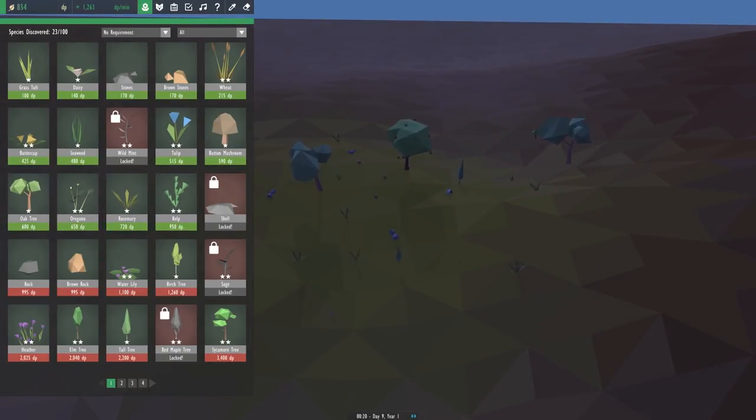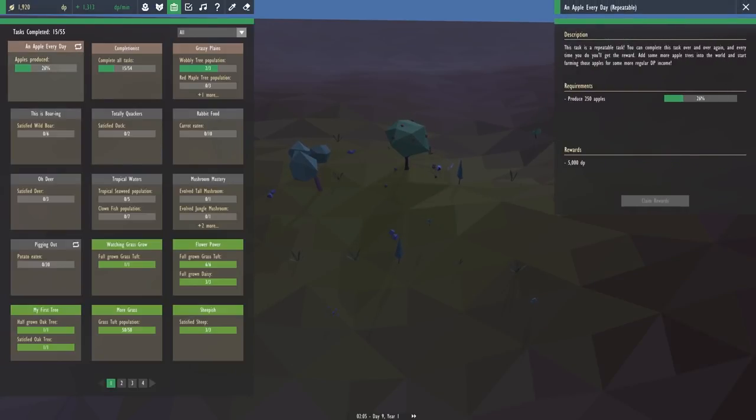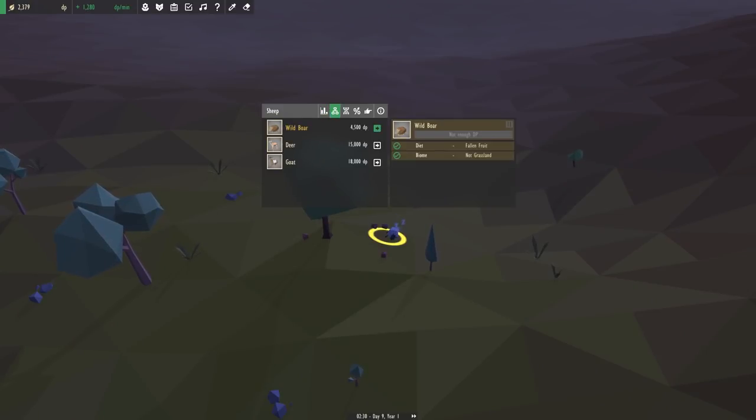For heather, I believe it likes to be even lower down — that's the difference between rosemary and heather. To get barley from this, it just needs to be near forest trees, so that's not too difficult to accomplish. What other tasks do we have? We need boars, ducks, carrots — and we also need rabbits for those — and deer. We can already get wild boars when we have enough DP, so we'll start working on that right away.